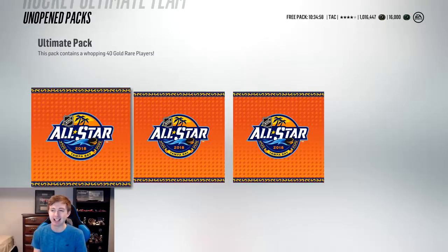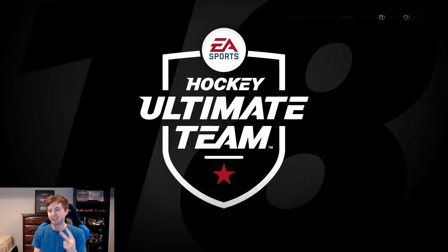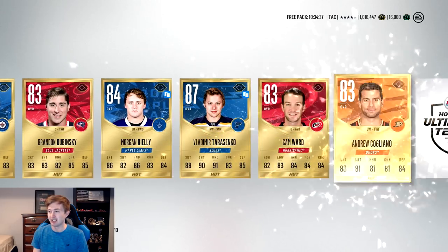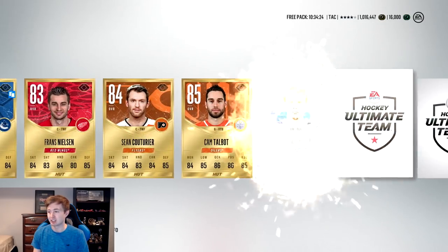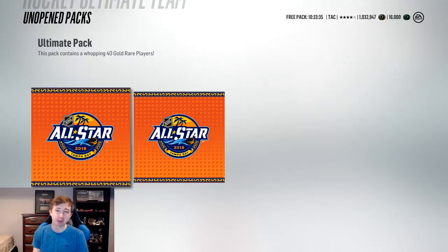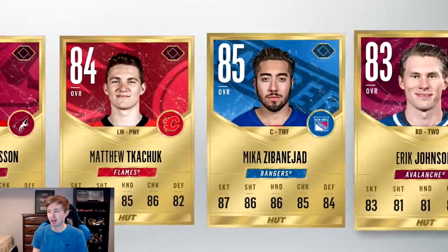Now we're down to our final three packs — the three Ultimate Packs, each containing 40 gold rare players. Hopefully we actually get our first All-Star card in here. Going with the middle pack — dry saddle three, it's got to come through with 40 gold rare players. We get PK Subban — just the wrong one again. Tarasenko, some low-rated cards, Eric Staal — come on, get us an All-Star card. Namesnikov 88 is not bad, but that's it — pretty unlucky. Two packs to go, we really need a good pull. Trying the first pack — Dylan Larkin there, should have been an All-Star. But wait — ultimate legend Chris Chelios! Haven't pulled one of those yet — that is sick!